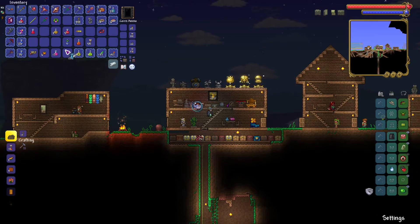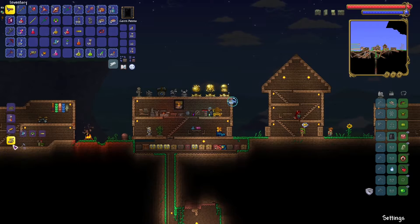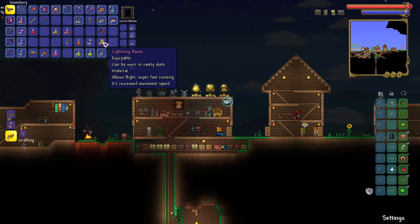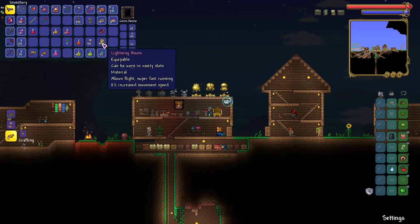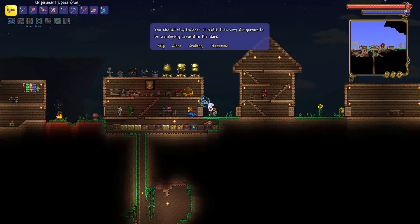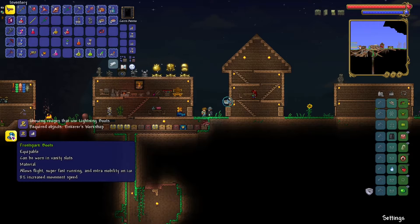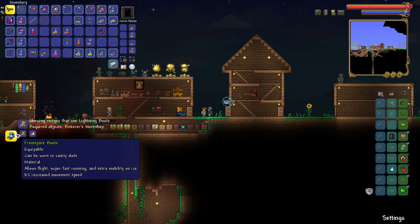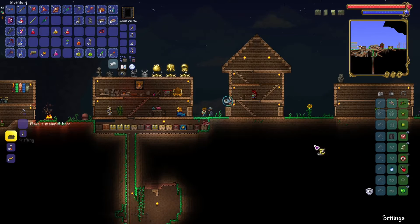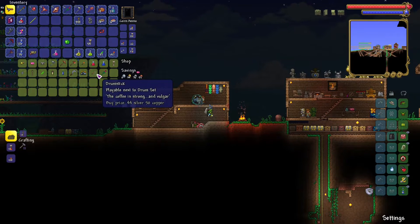I guess that bugged out. Let's move around. I just realized I kept saying boots - no, the Anklet of the Wind. It's finally here. Let's just sort all this out and bring it back home. Alright, so if I take off my boots and I have the Anklet of the Wind and the Aglet, I could just combine them into the lightning boots.